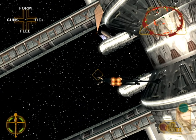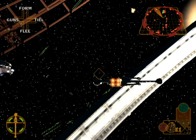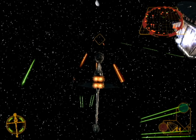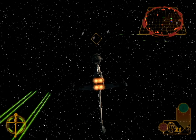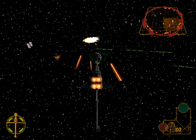Rogue Leader, this is Rescue 2. We're in position — rescuing prisoners from the second transport now. Rogue Leader, this is Rescue 2 requesting assistance. We are under attack.